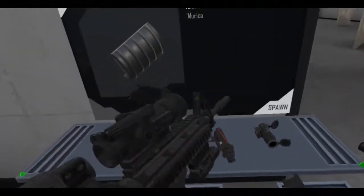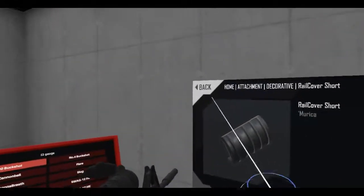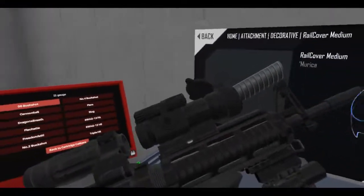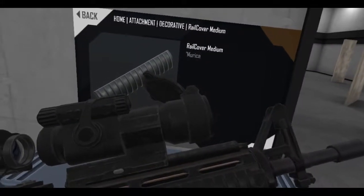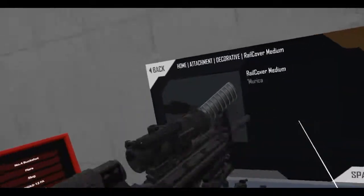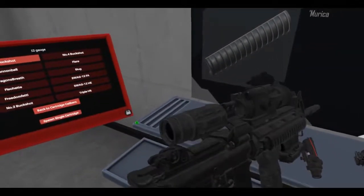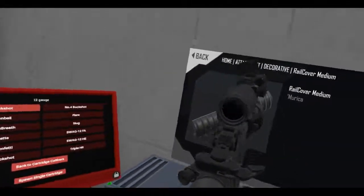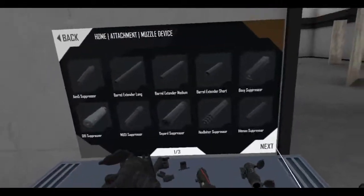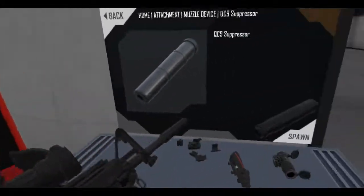Let's do some short rail covers on the top — medium — it'll look kinda weird but there we go. Maybe a short rail cover — sure, why not. Suppressor — suppressor, I need a suppressor. I'll get the QC9, I love that Knight's Armament style suppressor. It's classic for me — a little Metal Gear Solid — this is basically the SOCOM suppressor.